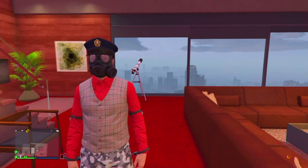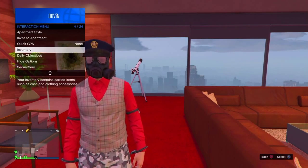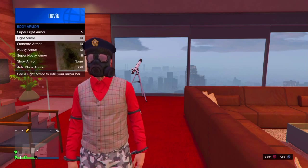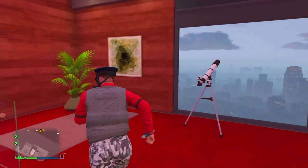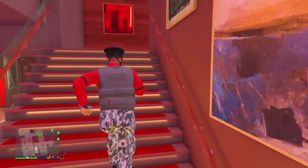Once you do that, pull out your interaction menu or the inventory, scroll down to body armor, then scroll down to show and put it to the left or the right just one time — it doesn't matter. Then once you do that, just run up and save this as a new outfit.